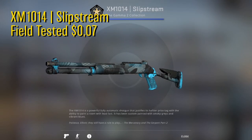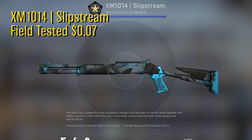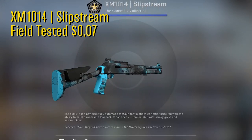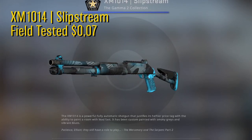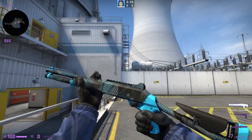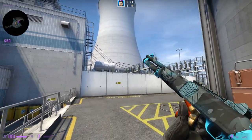The last skin we got is a field tested XM1014 Slipstream. This one goes for only 7 cents. This smoky grey and vibrant blue pattern is kind of cool and since there are no other options for the XM in this price range, it makes it an easy choice for this inventory.